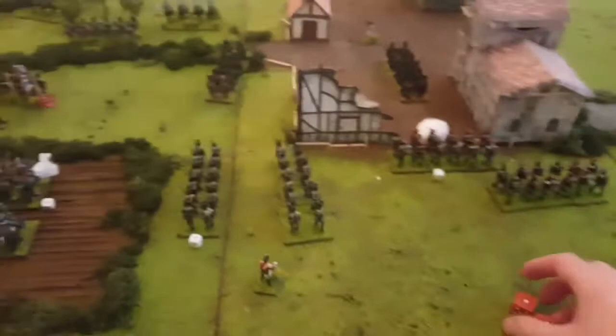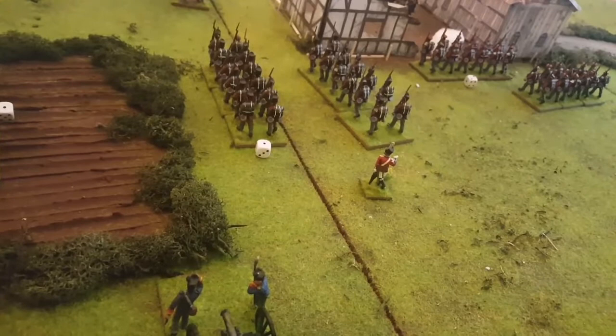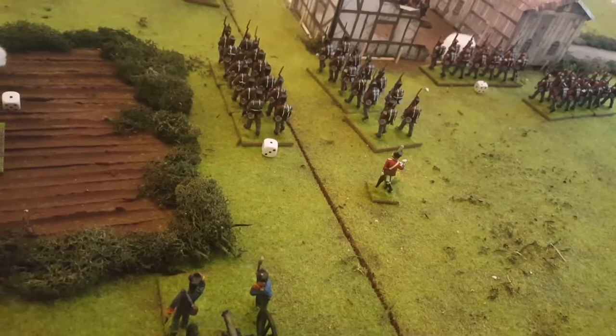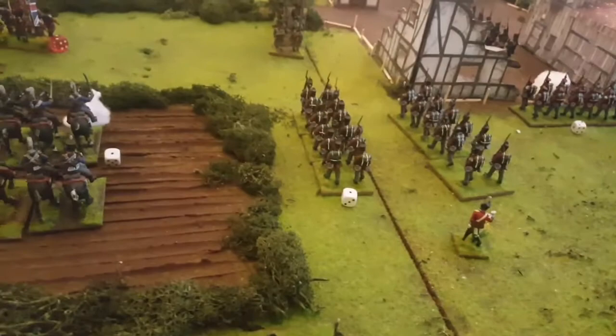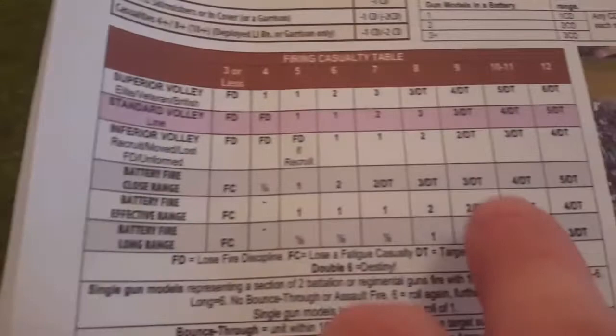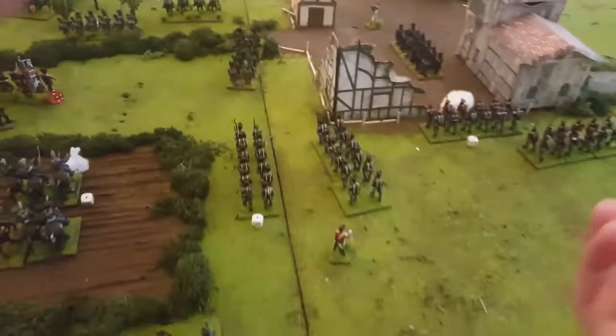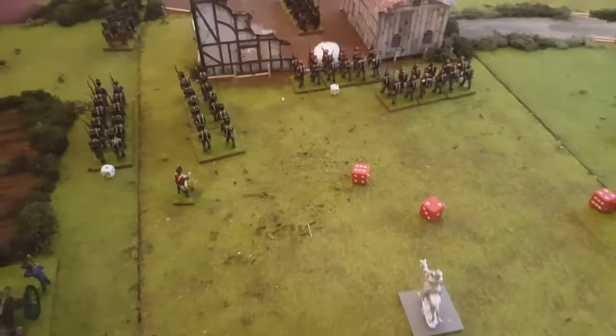This column is going to shoot into the French column — straight up 2d6, no minuses. Rolled 8 on the inferior volley — two casualties. A second column shoots into the same guys — no penalties, straight up 2d6, rolled 8 again — another two casualties, exactly the same result. So they're up to four casualties — four more and they could be gone.